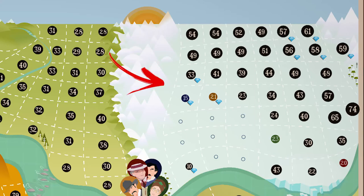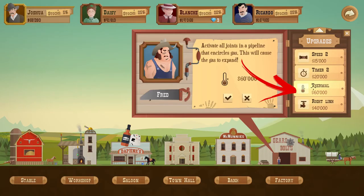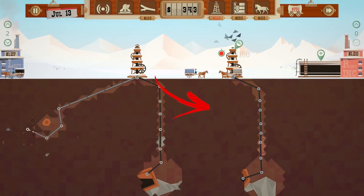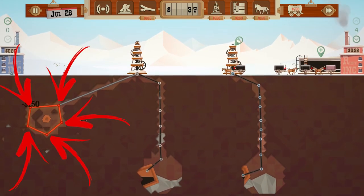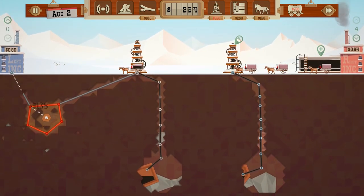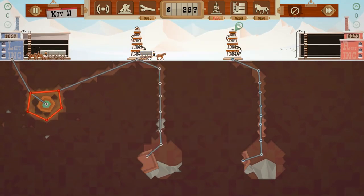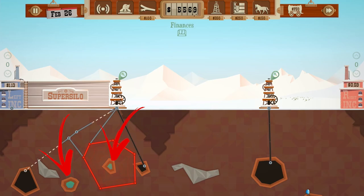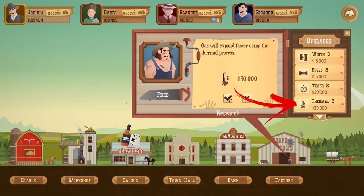Also, once you reach the snow area, you will be able to buy another upgrade from Fred called thermal. To use it, you have to surround a gas sack with pipes all around, then close every single joint and start the process. This will result in expanding the gas over time. This way you can send the gas to the reseller once it grows enough and you are ready to sell all the oil. To speed up the gas growth, you can buy extra upgrades from Fred for this purpose.